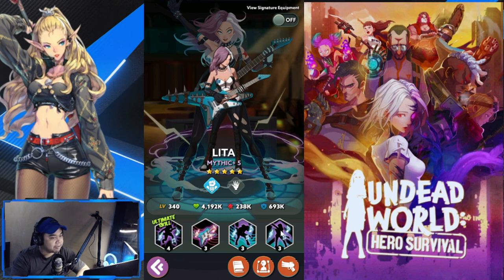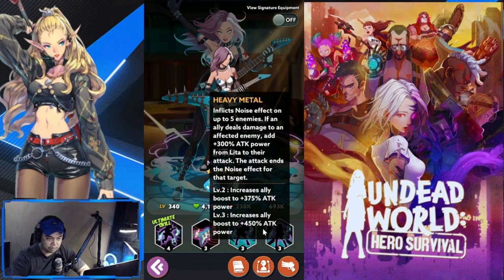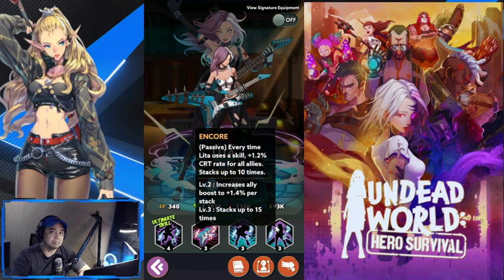Number one for Blue Banshees is going to be Lita. I've used a lot of lineups with Lita — she really makes everybody excel, not just herself. She makes range heroes good, melee heroes good, and AOE heroes good because of the buffs she gives. She's at level three with increased ally boost to plus 450 attack, which is incredible. She also buffs all allies to block one instance of incoming damage. Buffs, protection — she's very all-around and affects a lot of your team. She's going to be your MVP for Blue Banshees.